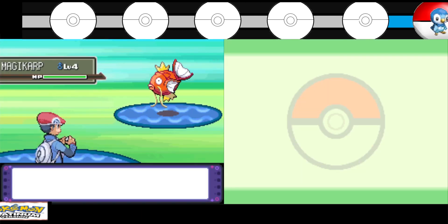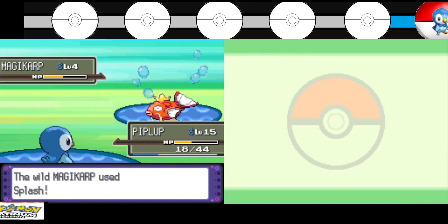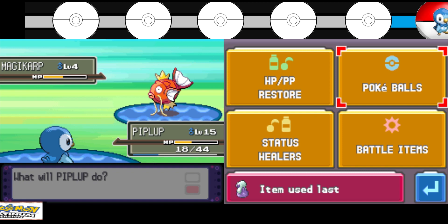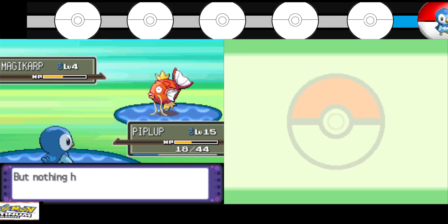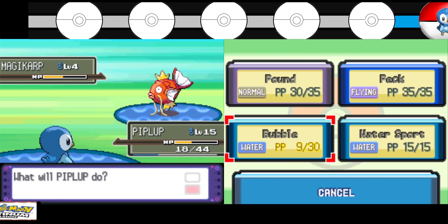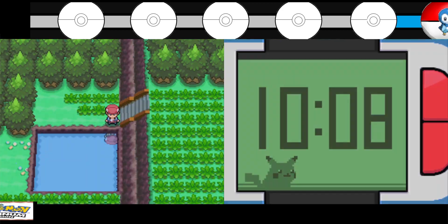I think that's a Magikarp — yes, it's a Magikarp! Let's try to catch it. Oh no, this is bad. I'm scared of using another move but if I use Bubble... yeah I knew it. Okay I can catch you later.